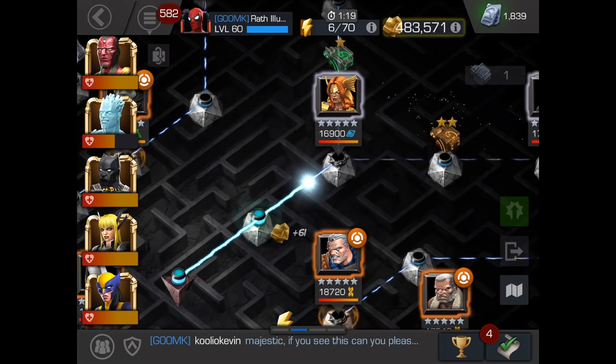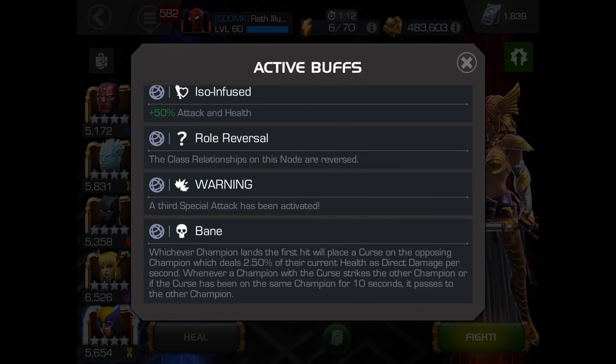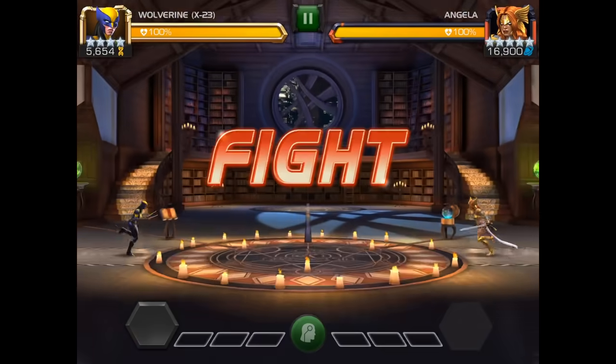So now we're moving on to Angela. Angela doesn't have any particularly difficult abilities, so the big thing here is you just want to make sure you're baiting the first super, because that way it's completely dodgeable. The second one you can dodge the ranged attack, but the first one's much easier.